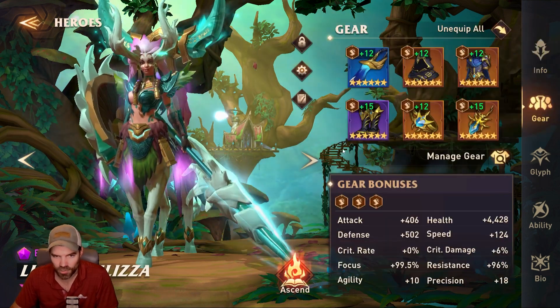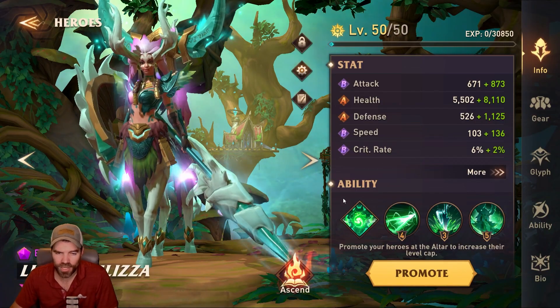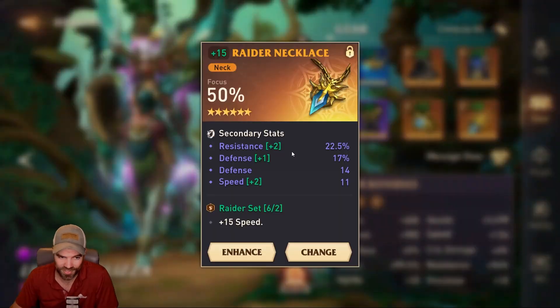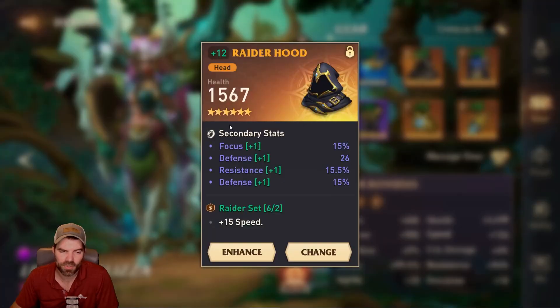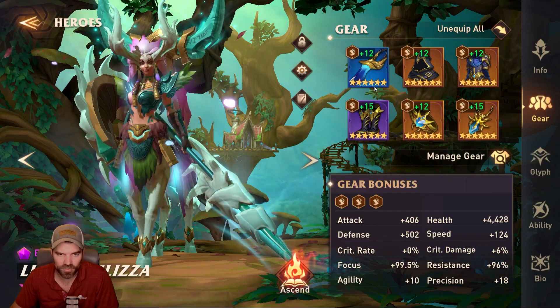I'll show you the gear — I just have speed sets. I don't care too much about defense stats. Your first priority is speed — I have 240 speed. Your second priority is focus; I like having more than 100% focus. Your third is resistance. So the order is: speed first, then focus, then resistance, then health and defense. That's how I build her — you want her to be quick and have some resistance so she doesn't get CC'd. I have a focus neck with resistance and speed, which is a really good amulet for her. The speed sets give me a majority of my speed, plus speed boots and a couple of speed stats.